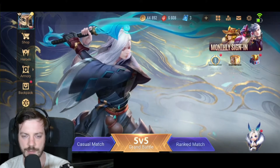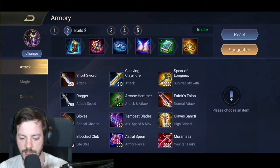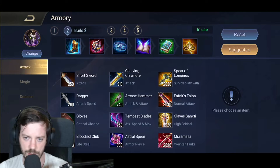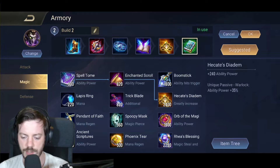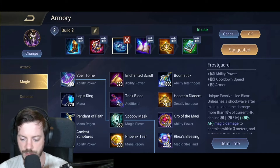I want to show you my build first — that's what we do here on the channel. As you can see, this is pretty much a standard component build: we've got the Gilded Greaves, Barris Agony, Tome of the Reaper, and the Diadem. It's mainly focused on getting as much power out there as possible, while having two more defensive items — Barris Agony giving armor and Frost Guard giving armor as well as the ice blast shockwave.